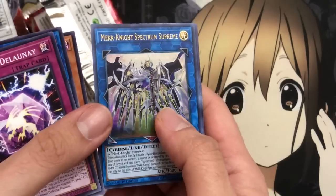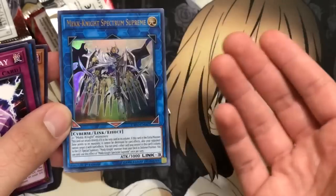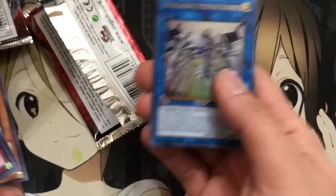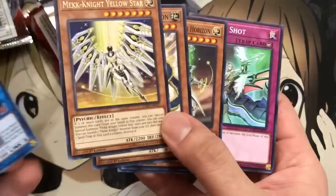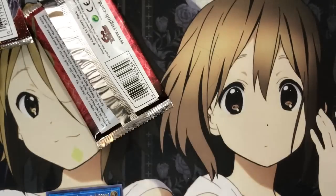Let's see how we end it. Oh nice, an Ultra Rare — Mech Knight Spectrum Supremes, the Link Monster for the Mech Knights. So we ended it with an Ultra too. And we didn't pull the Ritual Monster for Vendred. It is a good card — I just have so many of them from so many booster packs. And we also pulled the Yellow Star for the Mech Knights. All in all, it was a very good pack opening.